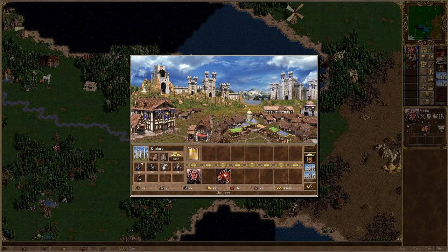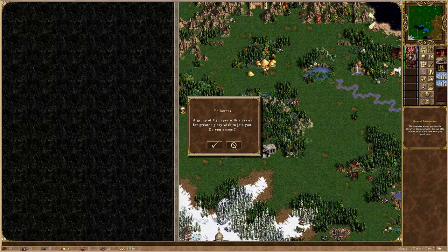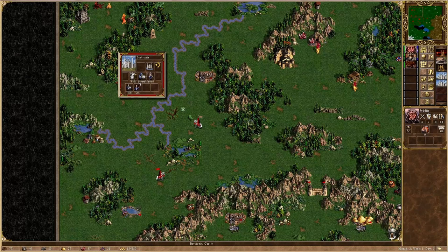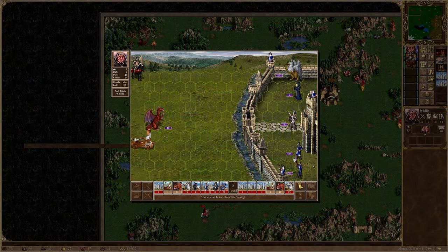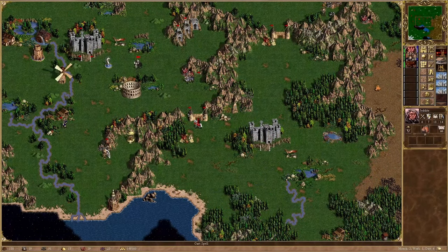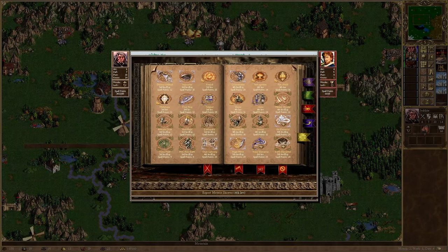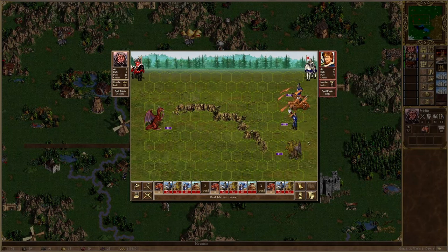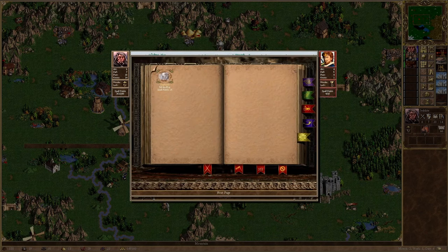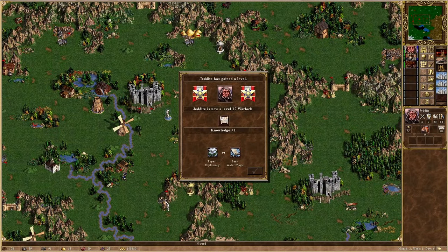After taking the southwestern castle town, visiting the library and getting the Orb of Silt, I also decide to take the northwestern town. In previous runs, 23 red dragons have been enough to take on the General, so I have some time to kill — one week. But then something completely new happens: Red has traded all their marksmen over to someone other than General Kendall. This has literally never happened before to me. Of course I take advantage of this, as it would make the final fight much easier. A couple of well placed spell casts and the marksmen are history. Will this be the easiest run yet? Now it's just a waiting game until I have all the red dragons I need.